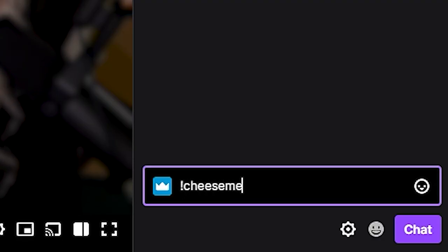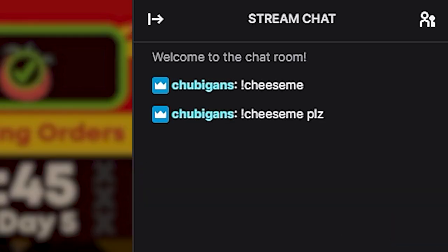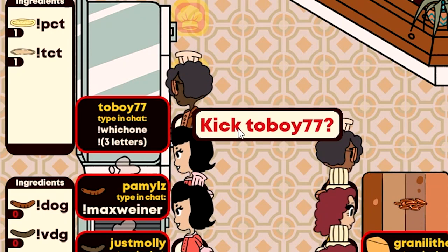If Twitch chat prevents you from typing the key phrase, try typing any word after the command to bypass the filter. Should a player need to be kicked at any time for being AFK, the streamer can right-click that chef and do so.